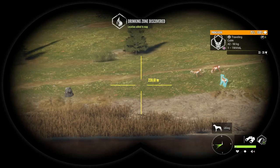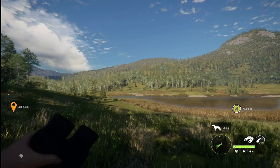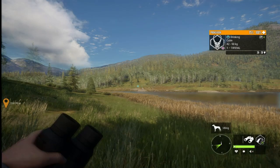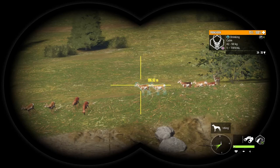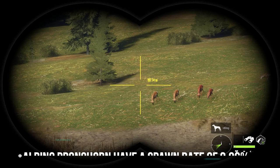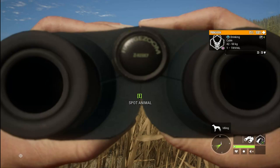Our next species is pronghorn — there are a lot of them in Silver Ridge Peaks and they're a lot of fun to hunt. Pronghorn come in three different rare variations: piebald (with two different variations of piebald), leucistic, and albino. Piebald pronghorn have a spawn rate of 0.62 percent, equating to just over three out of 5,000 spawns — fairly rare. Leucistic has a spawn rate of 0.2 percent, or two out of a thousand. Albino has a spawn rate of 0.06 percent, or just over one out of 2,000 spawns.